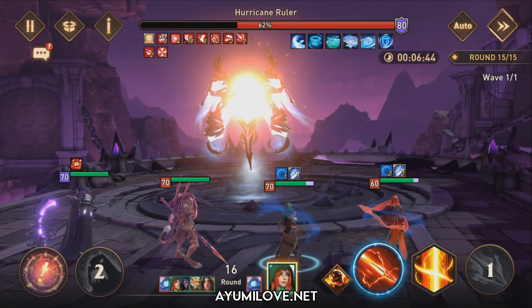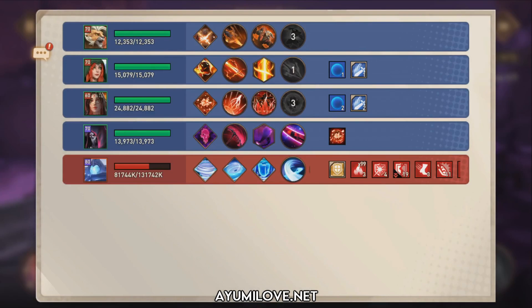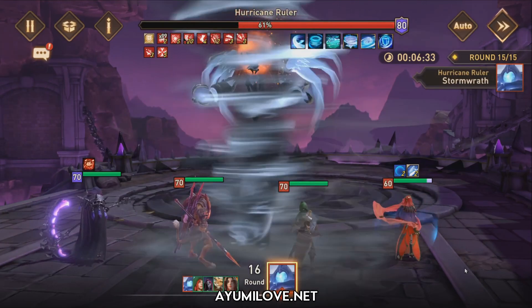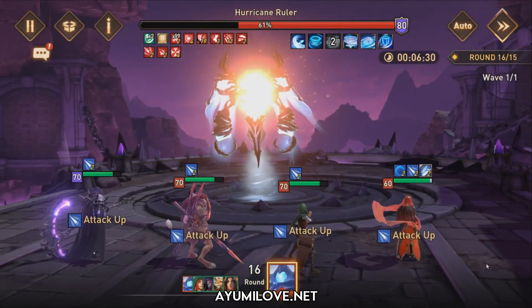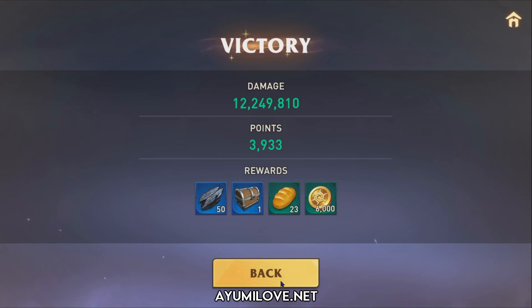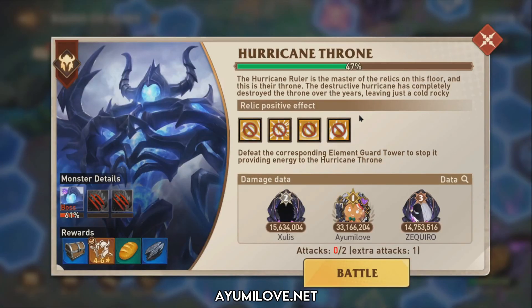If you don't have Flarence, you can substitute with Zeed Lane, though she requires you to also remove positive effects from the boss. Around round 10 the boss deals massive damage, so you could also consider Evelyn. The battle has ended — let's check the results. The total damage shown is 12 million, giving me 393 points. Including damage dealt to the boss's shield, I actually did 18 million damage, and with two teams combined, around 33 million total damage.